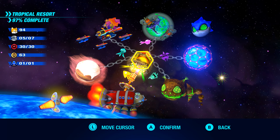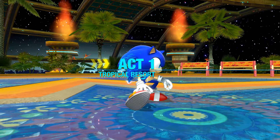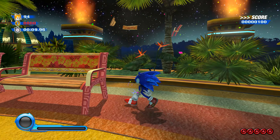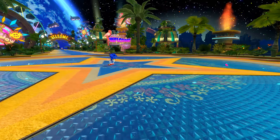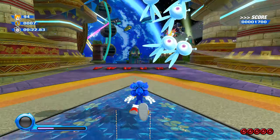I'm not going to play through the entire game — there's no point until the full release comes out. We'll check out Tropical Resort Act 1 and the other act ones. Tropical Resort is taking a minute to load up. But man, I'm home. This is way, way better than Colors Ultimate's initial release. It legitimately looks like Sonic Generations.